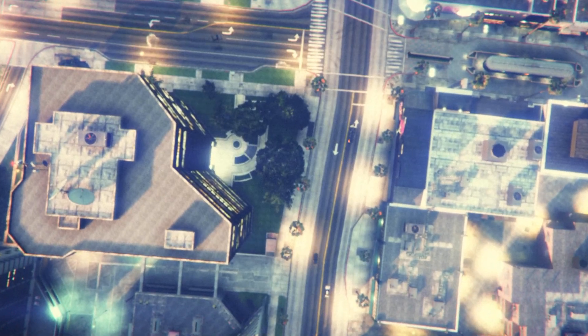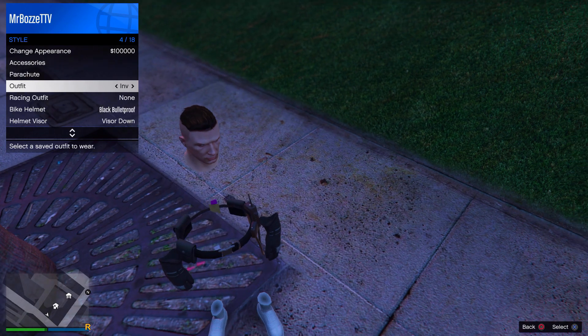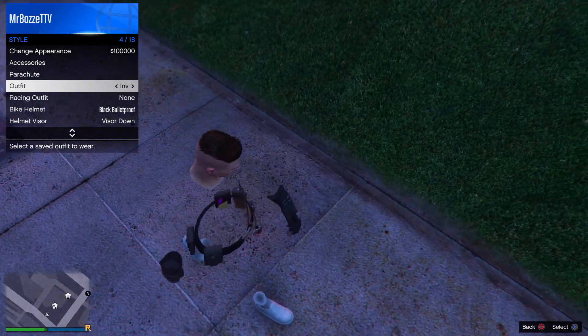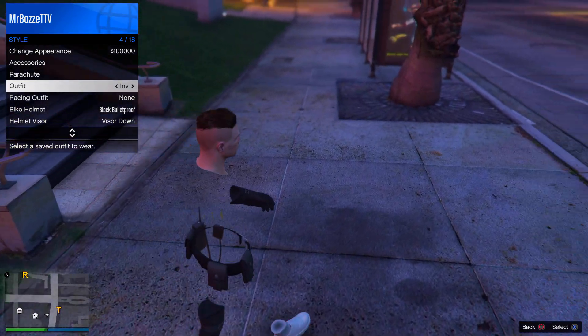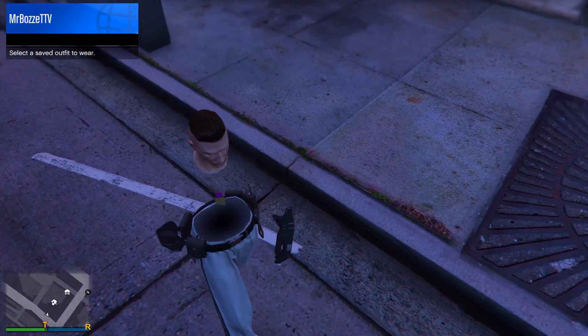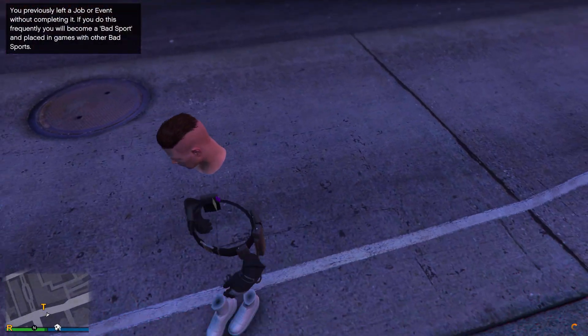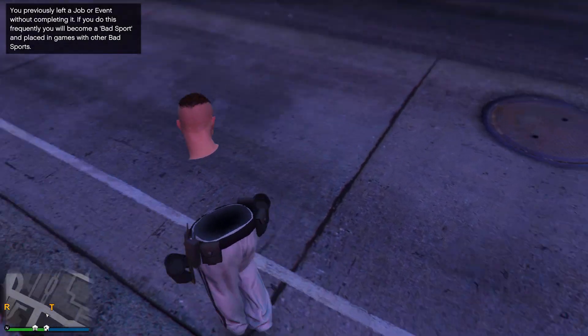Once you're back in online, open up the Interaction Menu, select your saved outfit, and you'll have the fully invisible body — and it should be fully saved. Keep in mind that the legs are not fully permanent; it's only fully permanent in missions and deathmatches. But this is the only way to get the fully invisible body right now, so I just wanted to show you guys this.